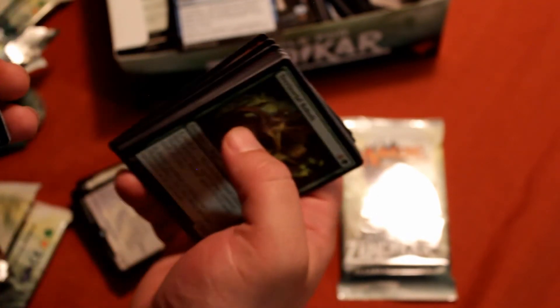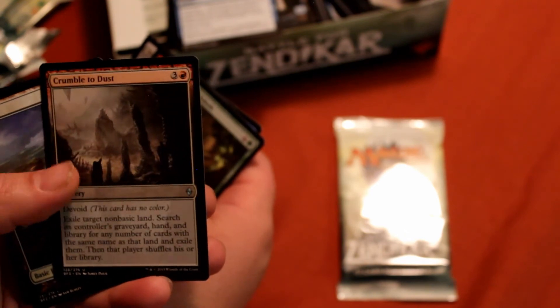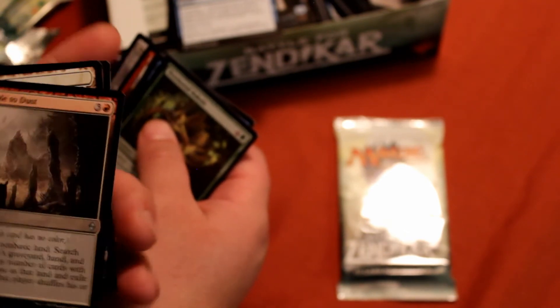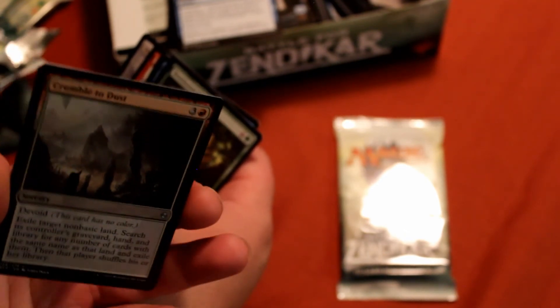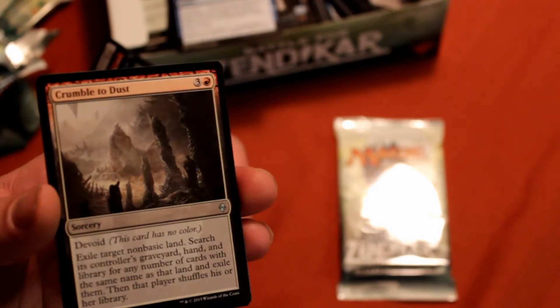Planar Outburst. Crumble to Dust — another very nice card. I run this in my five-color control deck — make them exile their special little lands and then steal them with my Oblivion Sower. It's a really fun feeling.